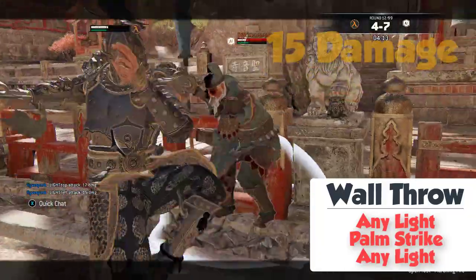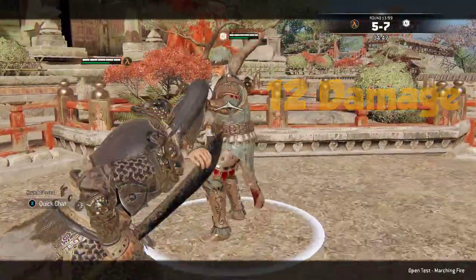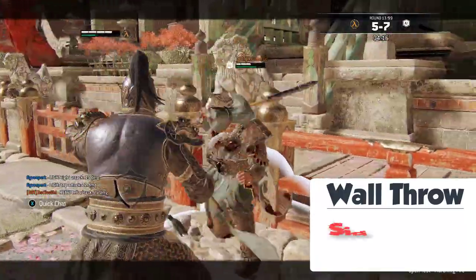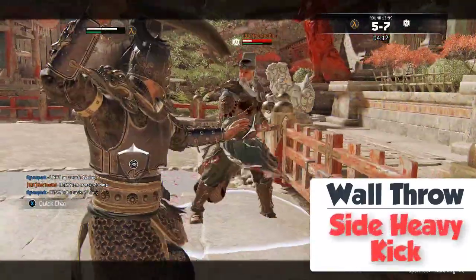Wall throw into light attack, palm strike, light attack for 27 damage. The palm strike seems to be guaranteed, but I can't say for sure it is. Alternatively, wall throw into side heavy for 27 damage — follow this up with a kick for some additional stamina drain.